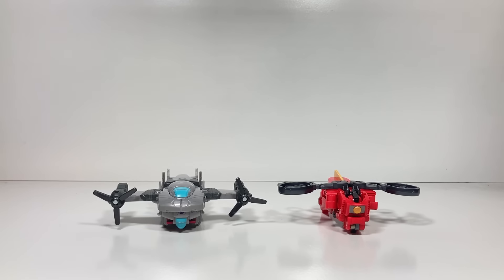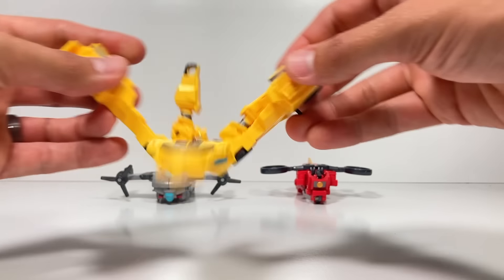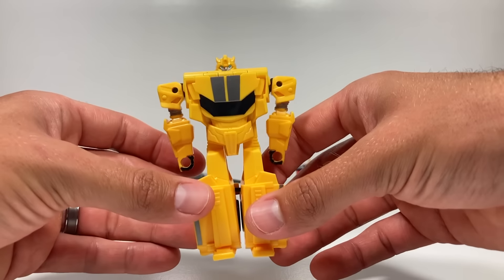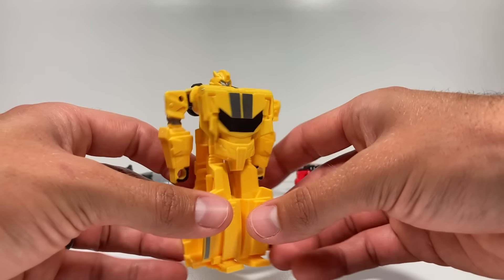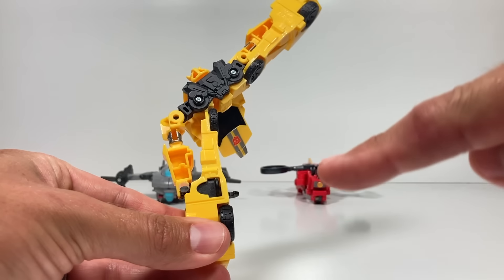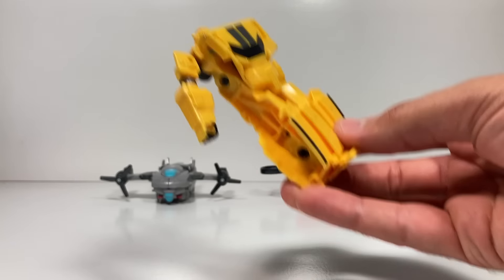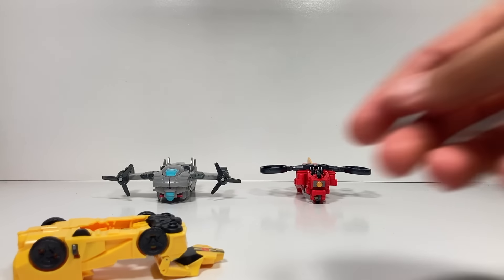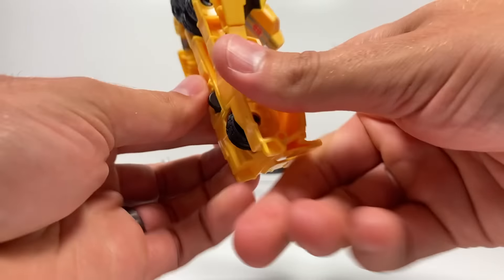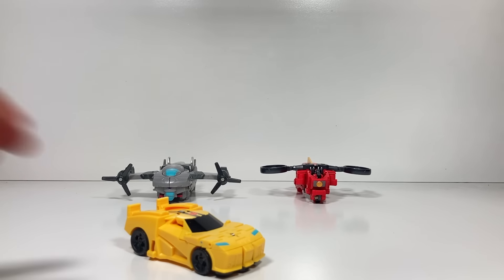Now let's take a look at our other flip changers from the Earthspark show. Let's start with Bumblebee. I already showed you how he transformed at the beginning, and you can flip him or knock him over as long as this trigger in the back activates, because as soon as it does, he starts the transformation. So let me flip him — there we go, that worked.